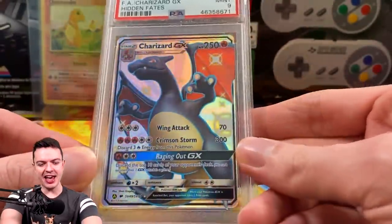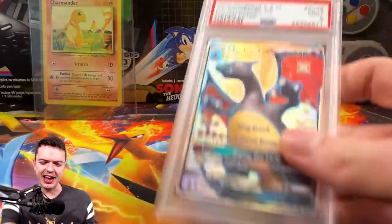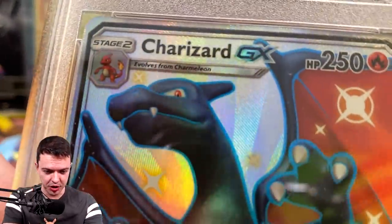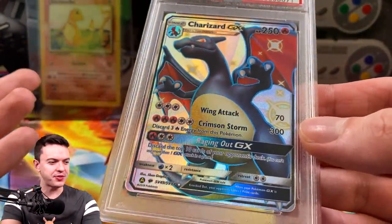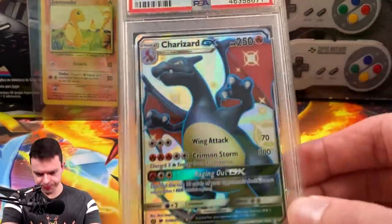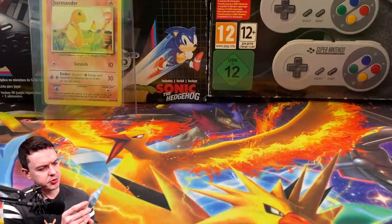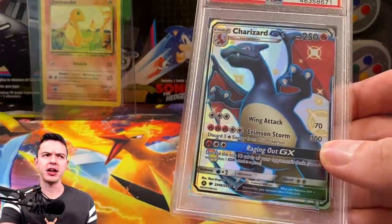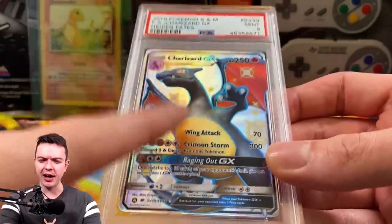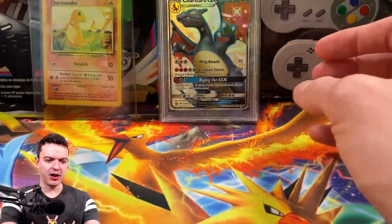Do we have a 10? No, it's a 9. We're not even going to question it. Although I feel like getting a 9 for these is actually going to be rarer than 10s, because the printing on all these cards has been so good that if you happen to get one that's off-center or 9-worthy, it technically makes them more rare. Honestly, I think this might be Justin's card that he sent me a while back — that infamous video. PSA 9, let's put this in the back.